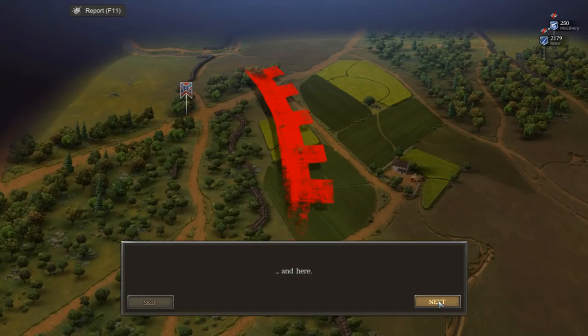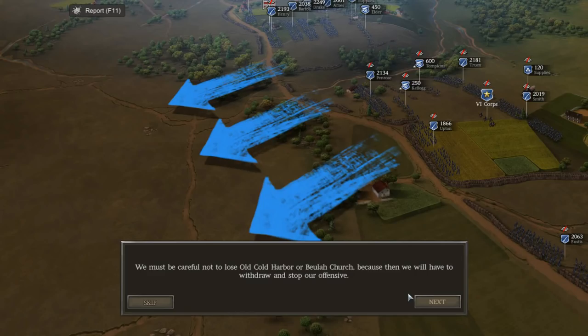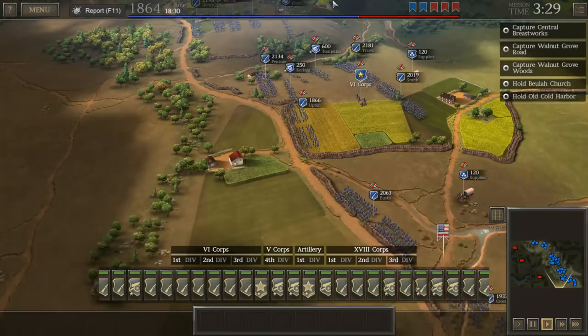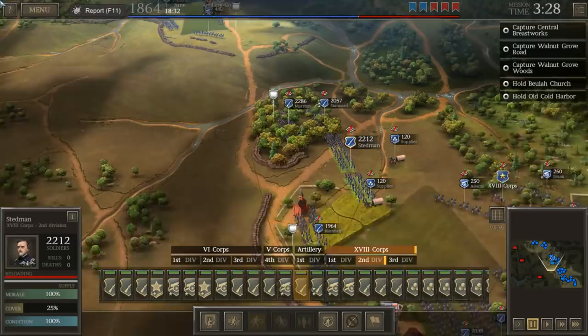We have to not lose Old Harbor or the Beulah Church, because then we will have to withdraw and stop our offensive. But this offensive is madness — this really goes back to almost World War I type tactics, where we're essentially trying to capture positions. And this is what happened in the actual Battle of Cold Harbor. We're going to have to move forward on these entrenched areas and try to take them.